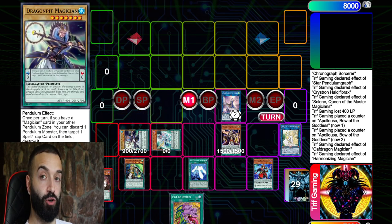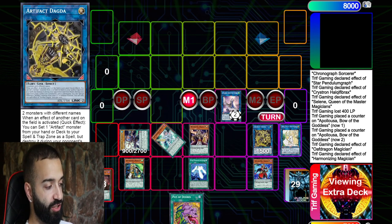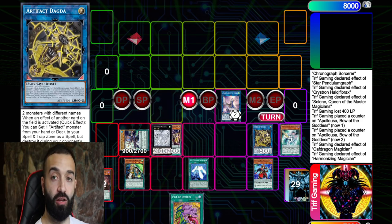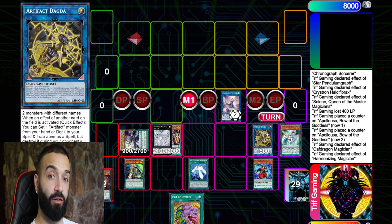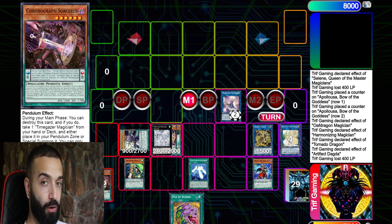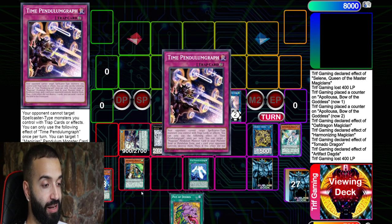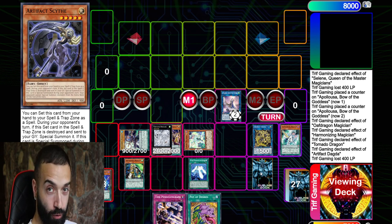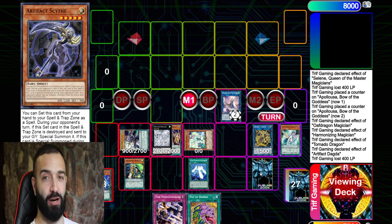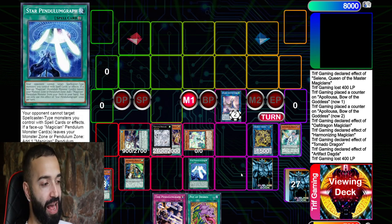We go Harmonizing into specifically Dragon Pit Magician, then into Artifact Dagda. This is where you see the 'brick' — Dagda brings out Artifact Scythe. What we do now is a smart play: bring out Tuning Magician, then use Tornado Dragon to pop Double Iris, triggering Artifact Dagda to set Scythe in the Pendulum Zone specifically.